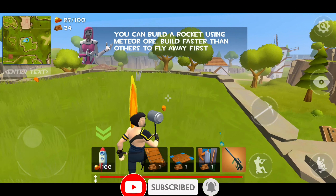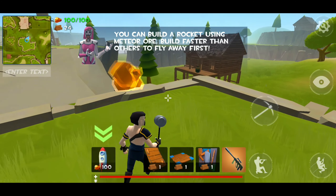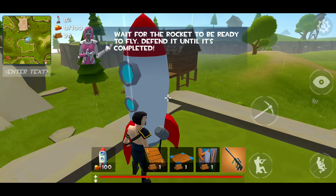You can build a rocket using meteor ore. Build faster than others to fly away first. Wait for the rocket to be ready to fly, and defend it until it's completed. Get into the rocket!